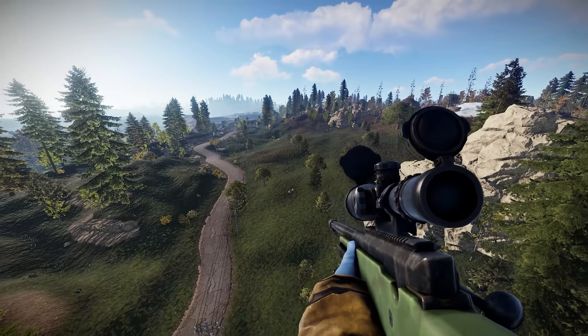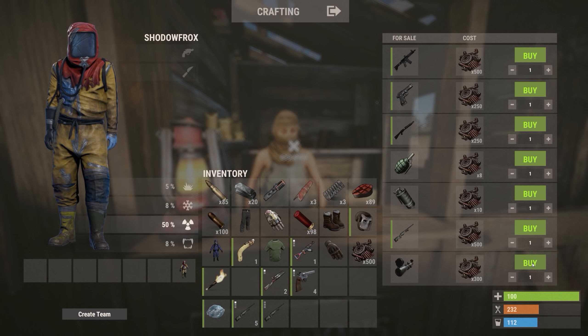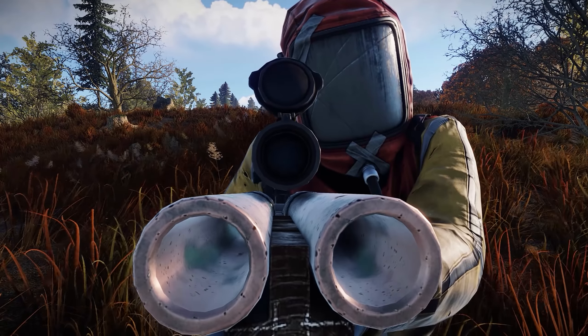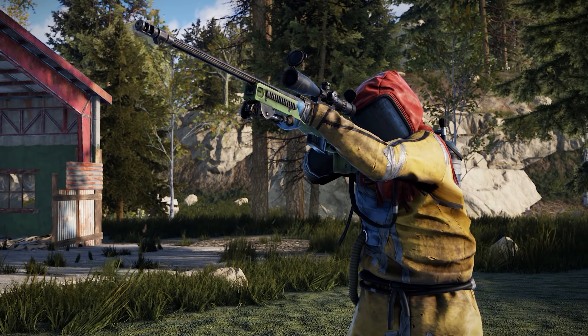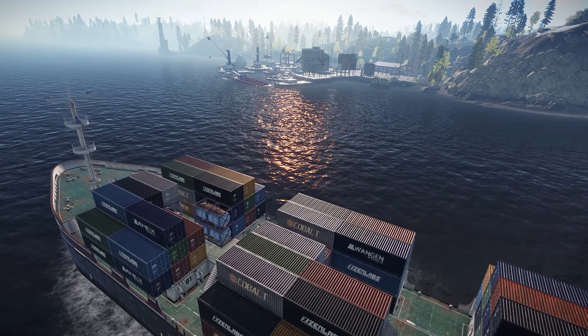It's also especially effective when paired with the new 8x scope, complete with handy bullet drop guides. Available in the same places as the L96 and being just 300 scrap at the bandit camp, this is also an uncraftable item and can be fitted to a number of other weapons. Apparently Facepunch are aiming to make military versions of all weapons, so can't wait for that tactical eoka.